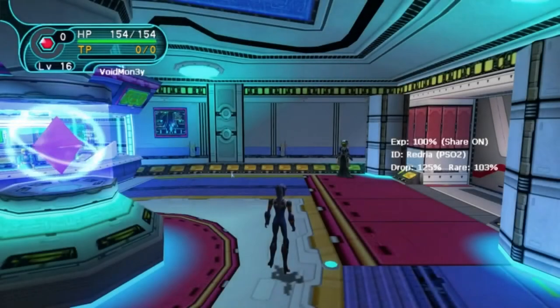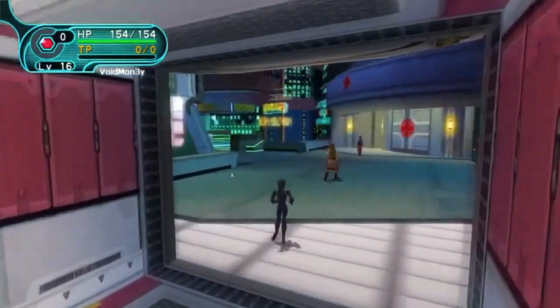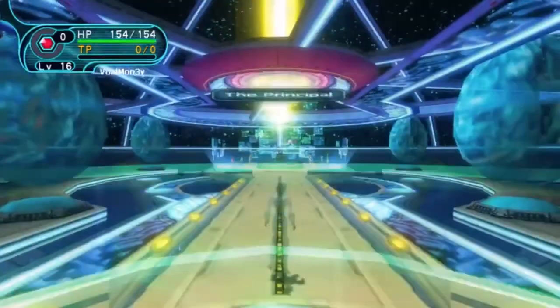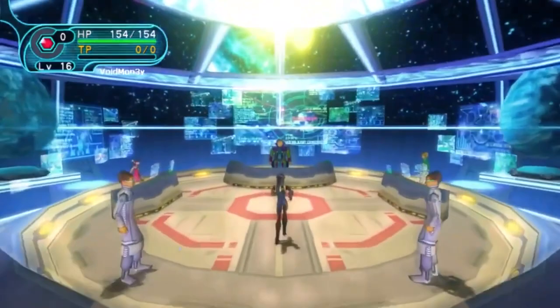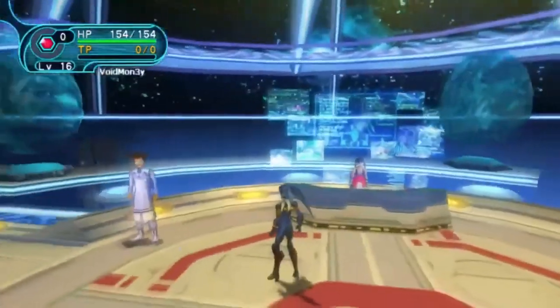First of all, when you arrive in the central hub of the Pioneer 2, you'll find you can access the bridge by heading to the teleport pad between the shop area and the med bay. Head on up and run over to the area with the important looking people standing in the center of the polygonal room, which I think is supposed to be circular in any case.